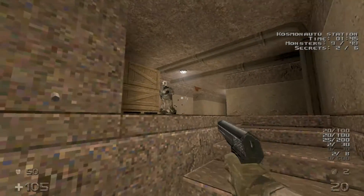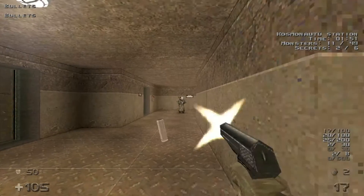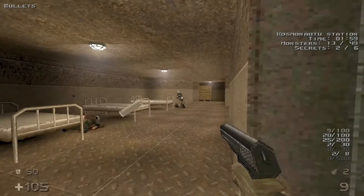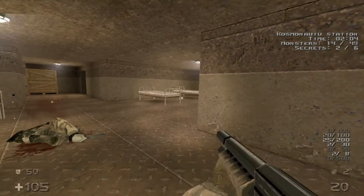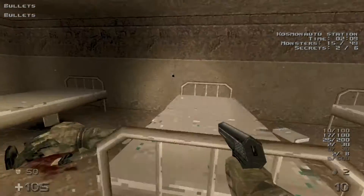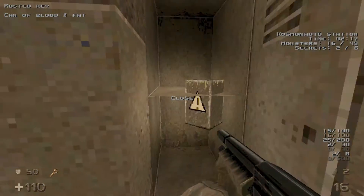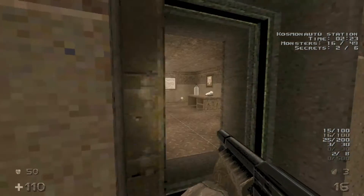Watch out for the enemy right up here, another one right there, and a third guy just around the corner. Then we'll head in this door and take out a couple more guys. Watch out for the dog just to the left here, grab the rusted key, grab some stuff there, and then head out.